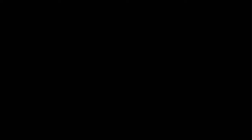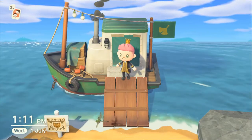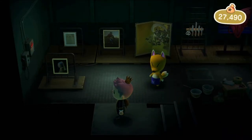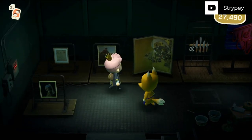I'm just going to load up the game as normal. As you can see, we're back on the first, and when you go back into Jolly Redd's little ship, it's going to have a new selection of paintings, as you can see. And I've already been here, so I know that this one and this one is real.